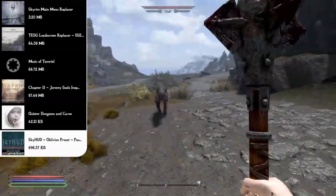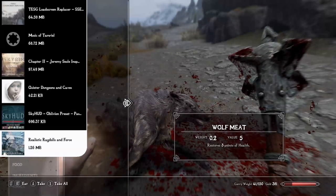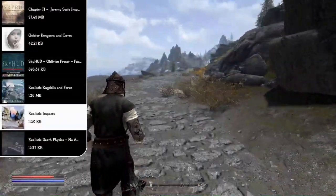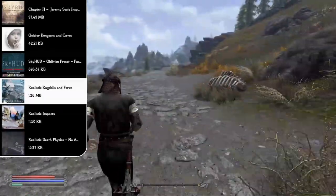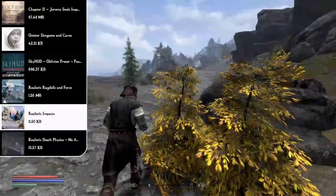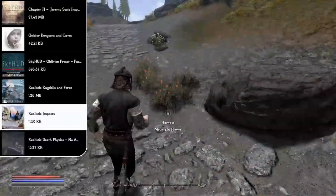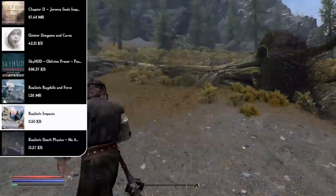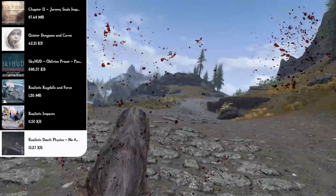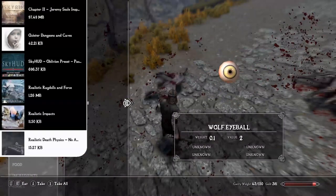Now let's look at physics. First, the Realistic Ragdolls and Force, Realistic Impacts, and Realistic Death Physics mods. Realistic Ragdolls and Force reduces ragdoll force and makes bodies less stiff. Realistic Impacts gives dragons and bigger creatures more powerful physics — dragons can send soldiers into the air, mammoths can make you go ragdoll. Realistic Death Physics makes people fall lifeless instead of doing that weird spinning animation when they die.